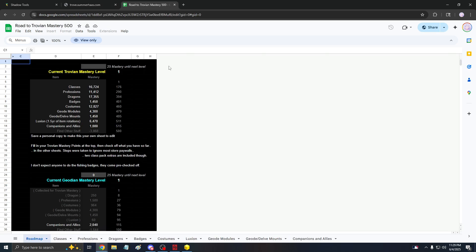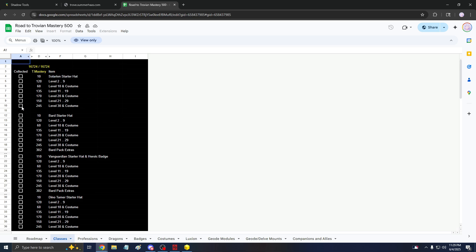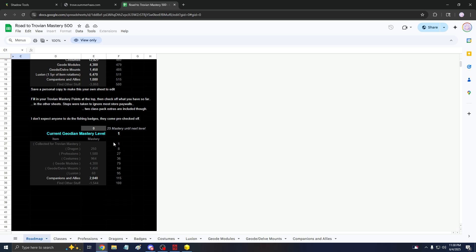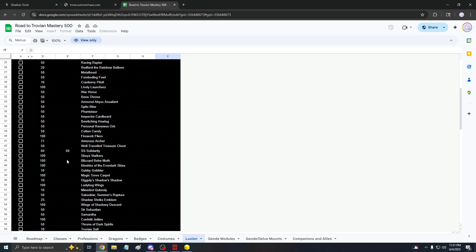Next up we have a Road to Trove 500 Mastery guide, including 100 Geode levels. I think this one was made by Lunar — shoutouts to whoever made it. If you want to make a copy, just do File then Make a Copy so it goes into your own thing and you can use it as a checklist. There are classes, professions, dragons, and badges. You don't have to follow this exact route, but it will help you get to 500 Trove mastery. The reason we aim for 500 is because that's when you get the damage, health, and extra power rank buff. After 500 you just get one power rank and one magic find. For Geode, you get 10 light per level up to level 100, so definitely do it.